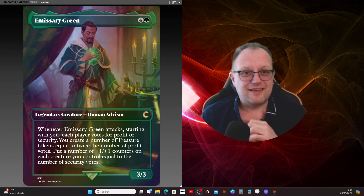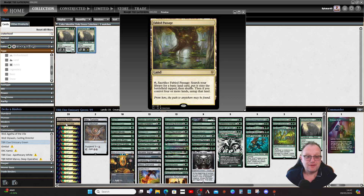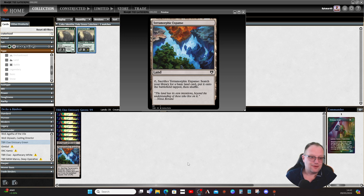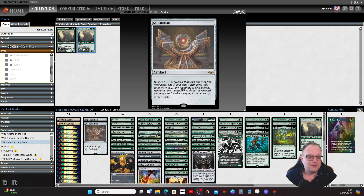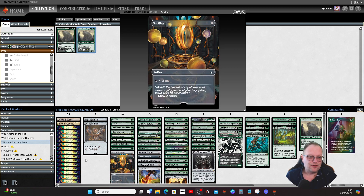This is what the deck looks like for Emissary Green today. For the mana base, it's mostly forests — the only non-forests are Evolving Wilds, Fabled Passage, Myriad Landscape, and Pteromorphic Expanse. It's a mono-green deck so you don't need much fanciness. For artifact ramp we have Talisman, Sol Ring, Arcane Signet, Emerald Medallion, and Moss Diamond.